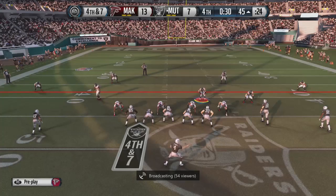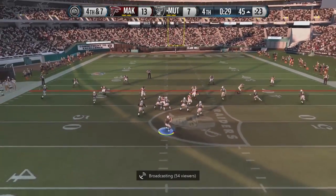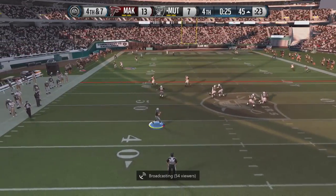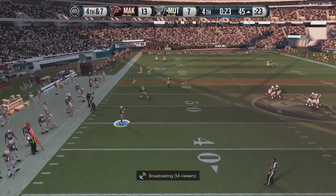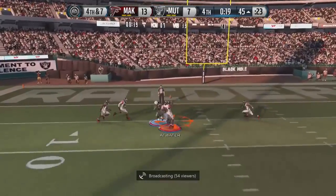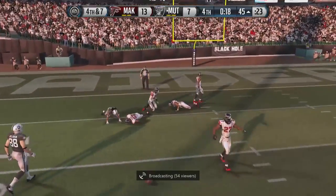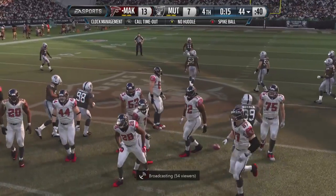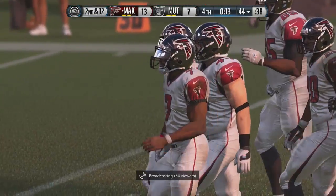No one is open — he tries to throw it back across the field and Khalil Mac is able to bat that one down! Fourth down and seven — this is going to be the last play of the game. He's looking, can't find anyone open. We're user-controlling all over the field trying to cover everything. He throws it up and Steve Atwater is able to knock that one down! We're going to take our last knee and we are going to be 90k richer!